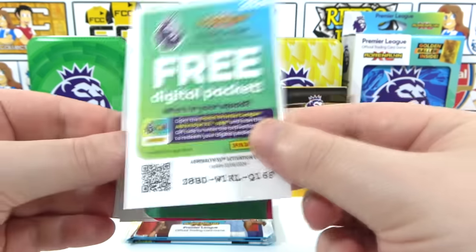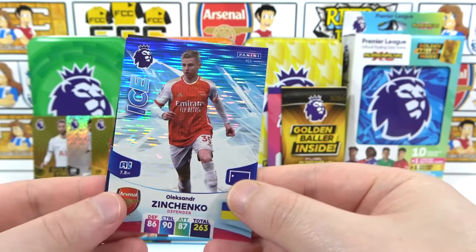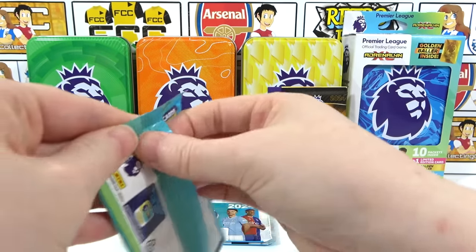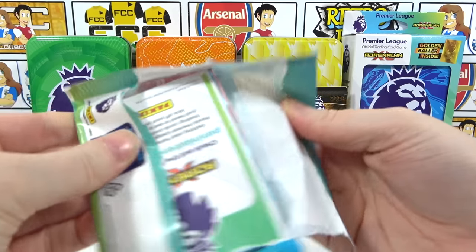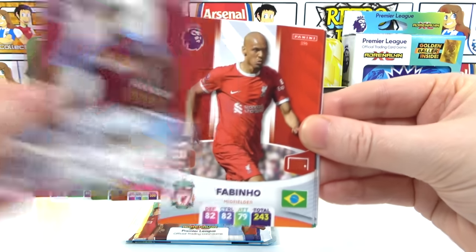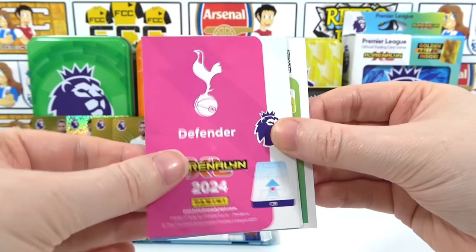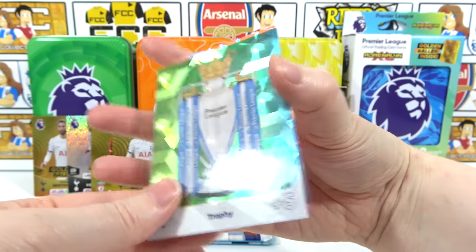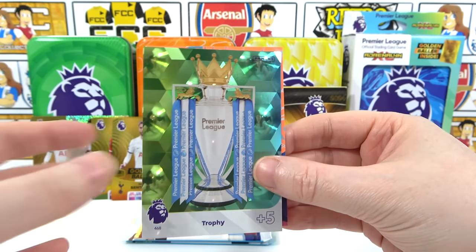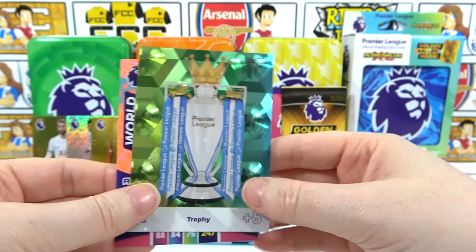Seventh pack: the Villa badge lineup and there's the code. Inserts: Zinchenko Ice — that's more like it — and Game Changer Bowing. Eighth pack: Mings, Fabinho, Woodrow, Benrama — there's the code. It's a Trophy card! It's our sixth or seventh one — I mean it's good, it's still one in fifty packs. It's not a golden baller but it's basically the next best thing.